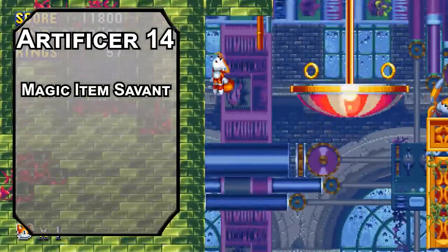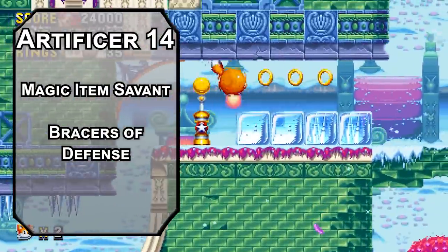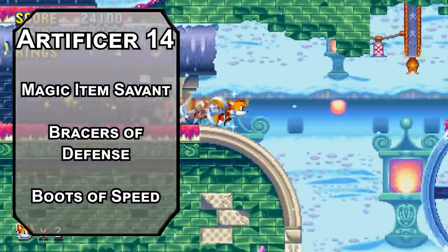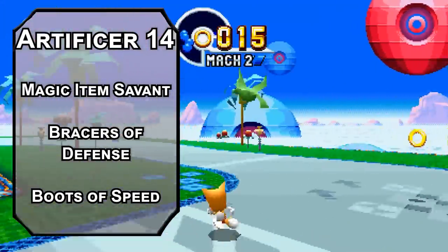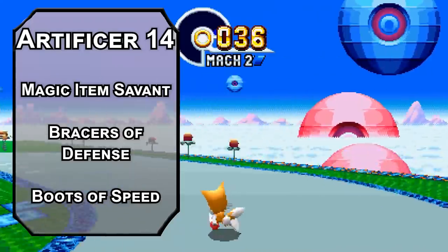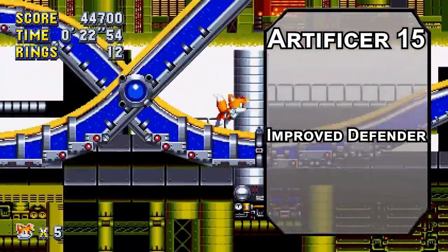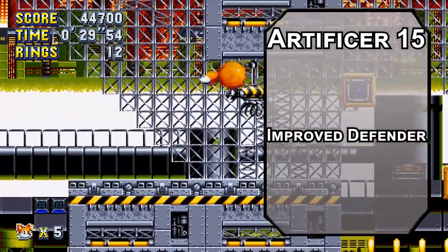14th level Artificers are Magical Item Savants, letting you attune up to 5 magical items at once. You also get 2 more infusions. Bracers of Defense add 2 to your AC when you're not wearing armor — helpful when your outfit is shoes and gloves. Forget the Boots of Striding and Springing; get the Boots of Speed instead, which double your movement speed by clicking your heels together. Longstrider and Mobile pair together with Fly to make your base flying speed 80 feet, which you can double with the Boots of Speed to 160, then dash to clear 320 feet in a single round. 15th level Battlesmiths get Improved Defender, bumping Arcane Jolt to 4d6, adding 2 to its AC, and it deals 1d4 plus your Intelligence modifier when it deflects an attack.